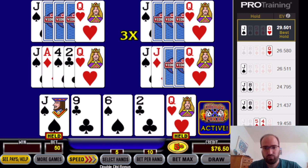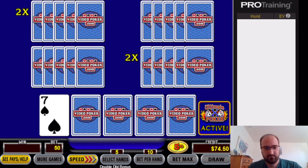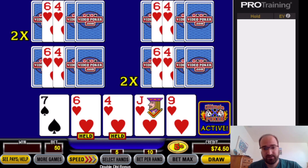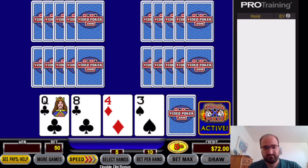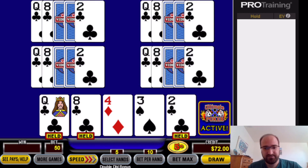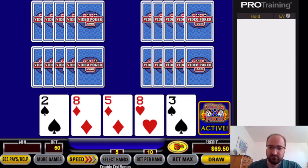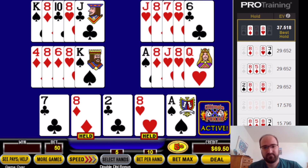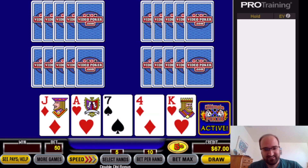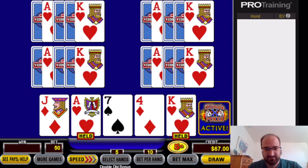Queen and jack, flush draw — nothing. Three to the flush: queen, eight, deuce — nothing. Pair of eights — nothing. This is not going so well. We got ace-king suited. Replaying the three-to-the-flush hand again.